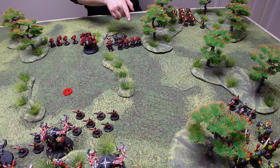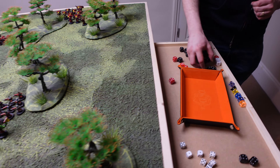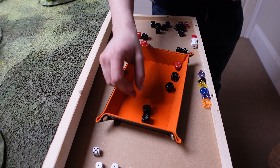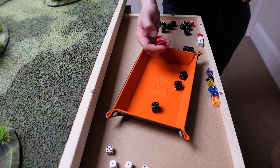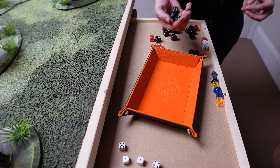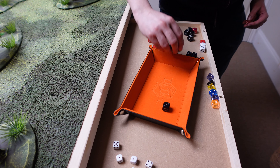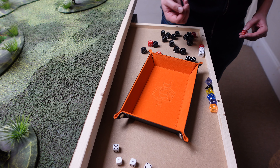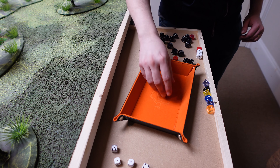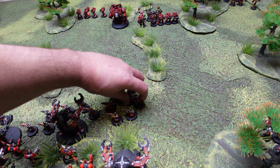Four bolters and one plasma gun into the Gretchen. Hitting on twos again — re-rolling the red die for the plasma, which hits. Threes to wound: one wound from the bolters. Plasma gun: one sustain fire die — one additional hit, twos to wound — another three dead. That's three more Gretchen down. No break test — you only get one break test per turn.